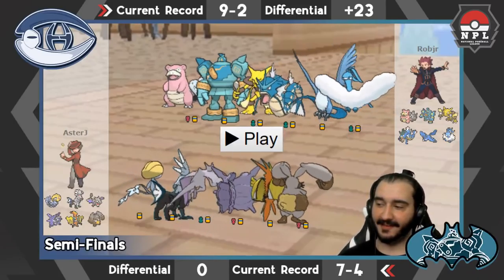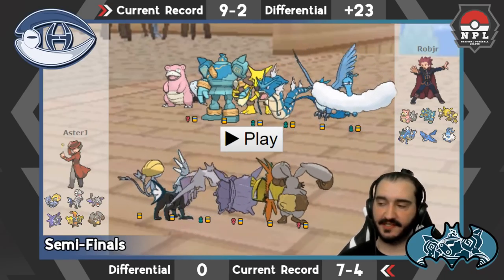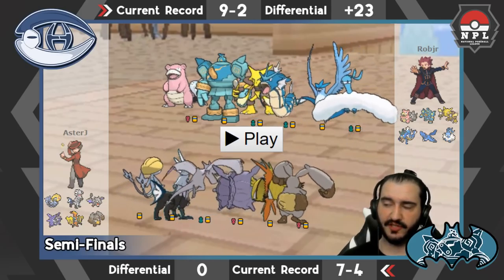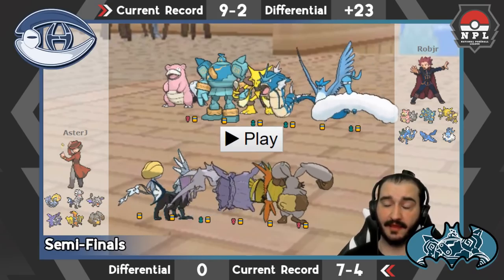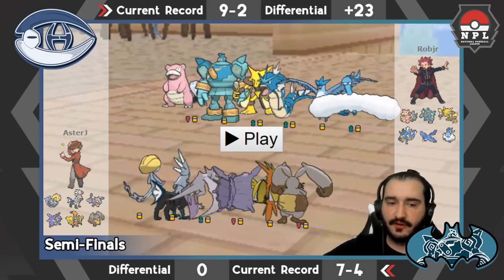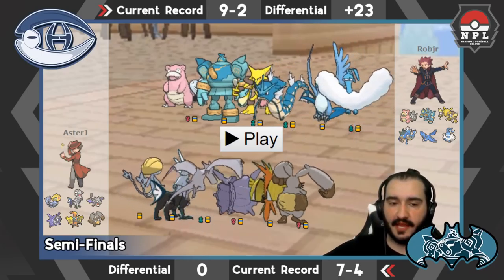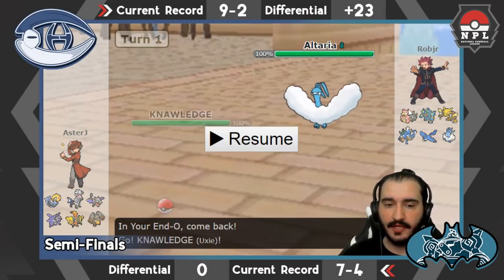Here we go — I'm behind the layout. Rob brought a very interesting team this time. He did not bring Weavile, there's no Tangrowth, and his only Coco check is Golurk — he's really banking on me not being hyper offensive with Coco. I don't see Excadrill either, so I know he doesn't have Rapid Spin. I need to identify which of the two is his Defogger, either Articuno or Altaria. I decided to lead with Cloyster.